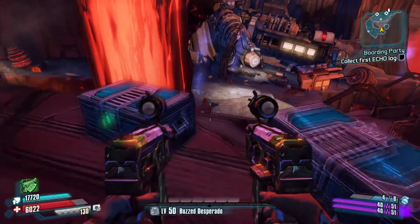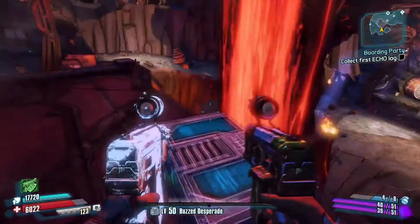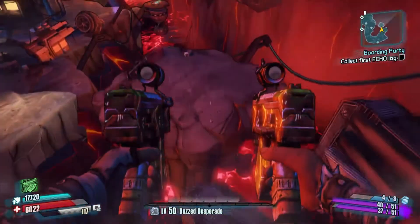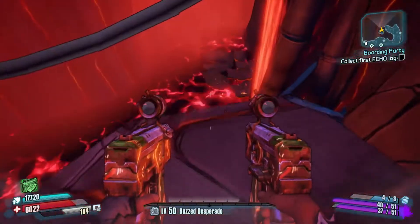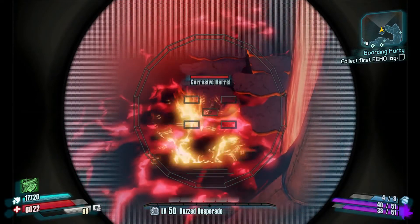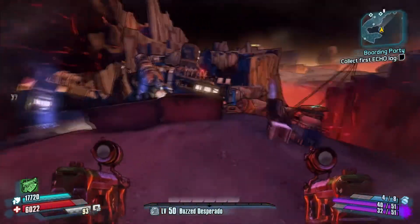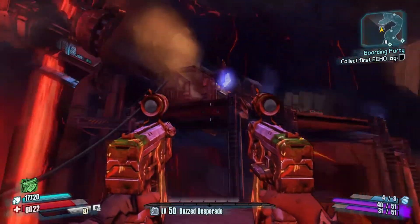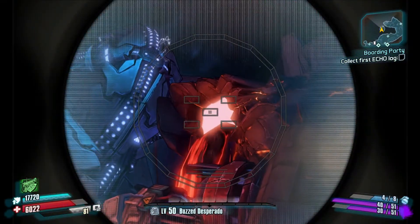So this is the incendiary one, and here is the shock one. Let me remember where the corrosive one is — somewhere down here in the lava, there it is. So: incendiary, shock, corrosive, cryo, then explosives. The cryo one is right over here and the explosive one is right here. And then she comes out of that thing.